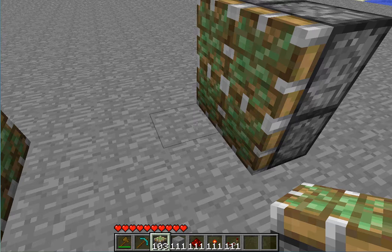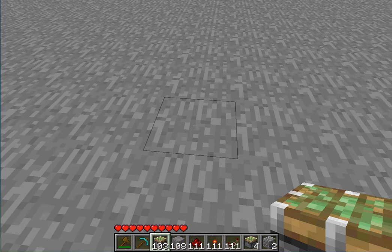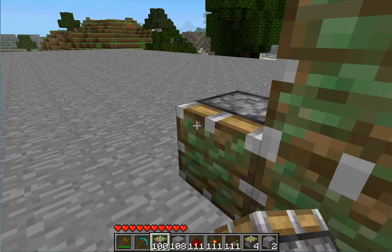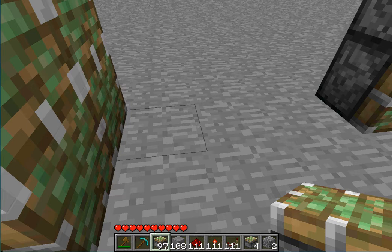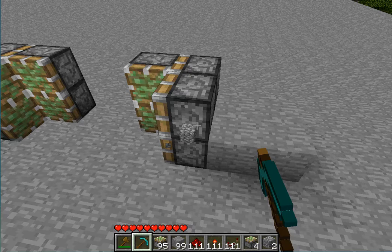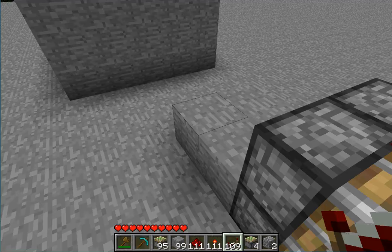5 blocks away, place the other 4 pistons — 2 like that and then 2 on this side. Once you have this set up, you want to place a 2x2 square on the other side of each piston back, and then 4 repeaters each set above a 2 tick. It can be 2, 3, or 4, but I do 2 just for efficiency.